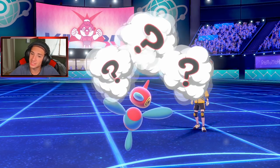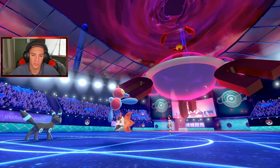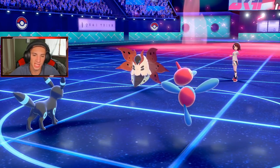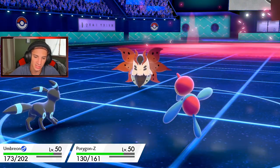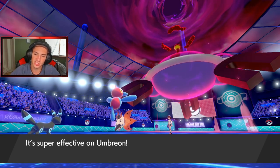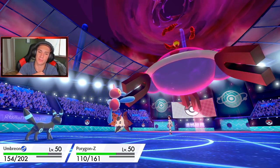Magnezone does get Dynamaxed — you don't really see many Dynamax Magnezone, but it's going to be pretty cool. It probably has Sturdy as well, so gotta watch out. Porygon-Z does outspeed everything except if this Volcarona goes for Quiver Dance, because that will boost its speed. Struggle Bug's gonna come out here — I'll take that all day, that's tasty. Unless he doubles up on my Porygon-Z.